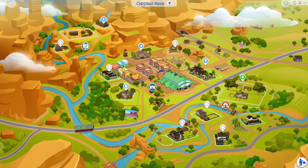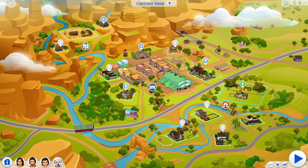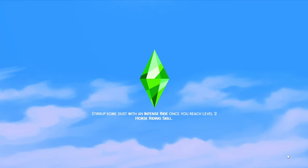Hi everyone, it's PHG Sim here and welcome back to my Sims 4 Growing Together slash Horse Ranch let's play. I've moved the family over to Chestnut Ridge and we are on this big lot here. I actually moved the entire house, so let's load it up and have a look.